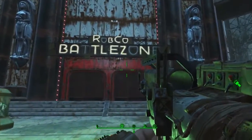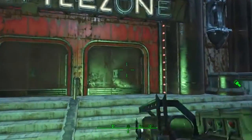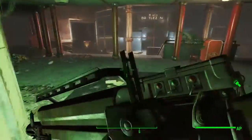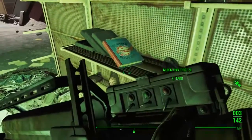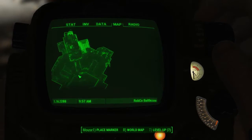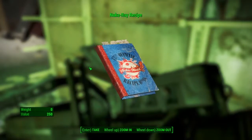For the final Galactic Zone location, we're at RobCo Battle Zone, north east of the actual Galactic Zone. Head in through the main entrance where the ticket stand is, run all the way and make your way to the left hand side. Head under the seating area and into the gift shop area. Directly opposite the counter, on the shelf, is the Nuka Ray recipe. Watch out — ghouls in here may knock it off the shelf onto the floor.